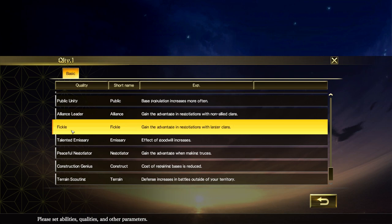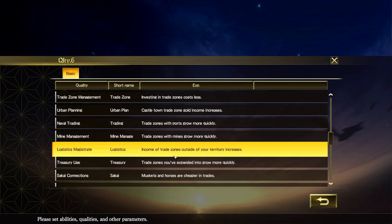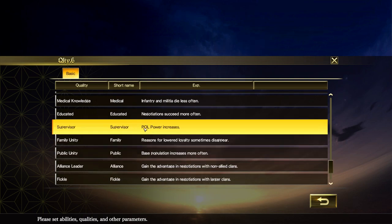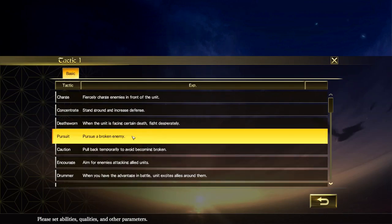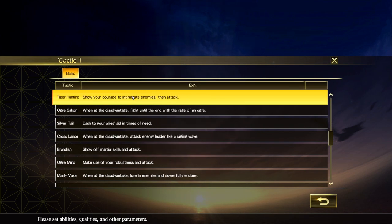There's a variety of possible qualities - construction genius where cost of repairing bases is reduced, and fickle - gain the advantage in negotiations with larger clans. For Nobunaga I have supply line master, siege master, musket arms instead of cavalry, greater morale, lightning speed, and supervisor. Since he's a musket boy I went with triple volley for the tactic - immobilize enemy with a musket barrage while improving defense. That's the best for musket units.